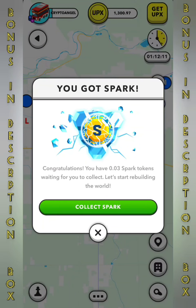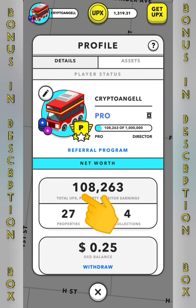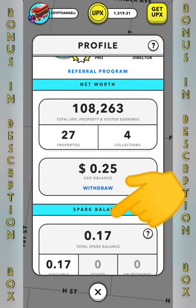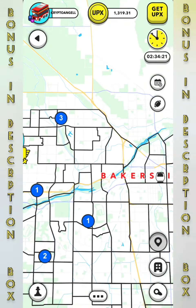I seem to have received mine today, which is a Wednesday, but it doesn't matter — we received them, that's the main part. We successfully collected our spark tokens into our account. We're worth 108,000 UPX, 27 properties, and 25 cents in dollars, and most importantly, spark tokens.